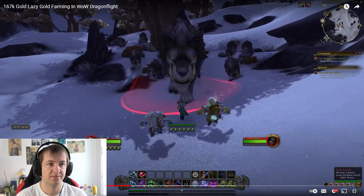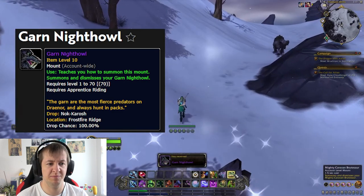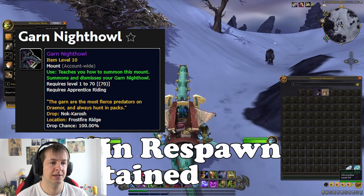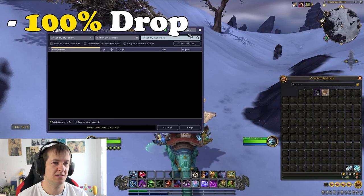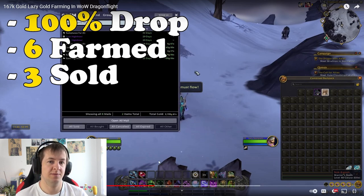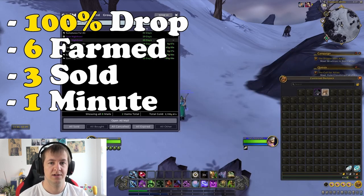We then go to the next alt — the Garn Nighthowl. My Death Knight has been camping this every single day. It has a 16-minute respawn timer, give or take a couple of minutes. I was able to gain around six of these from the rare elite Nok-Karosh, which has a 100% drop chance. This mount sells incredibly fast — I gained six, sold three, and currently have three. It's very popular amongst orc players. This takes about one minute, then post to the auction house and log back out.